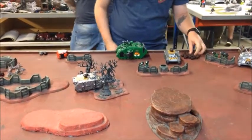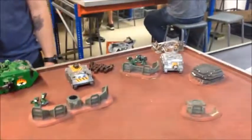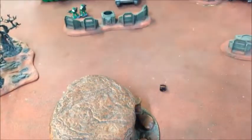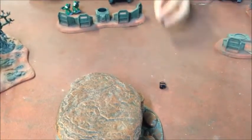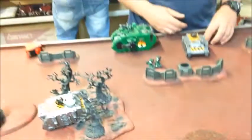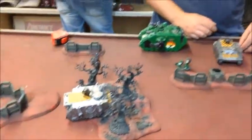After that poor showing from the Obliterators, he killed one more with shooting from the Rhino, then the Vindicator got three shots and rolled triple-one to hit — their bacon is saved! For me to have any chance the game has to go on — and it does! So I need to get these guys off the board. I need a three-plus to be in range — and it's a four. They are off! Everyone else moves off too, and that is game!